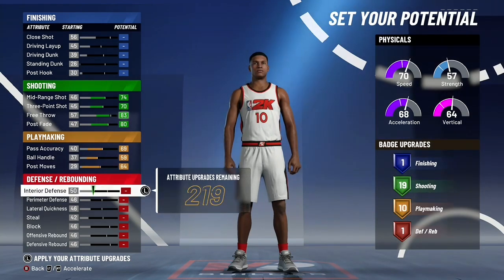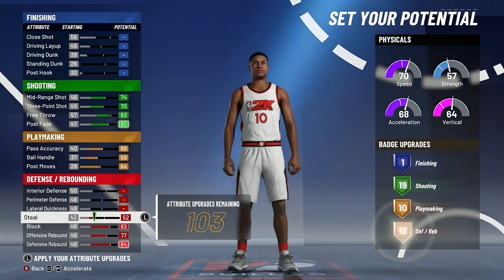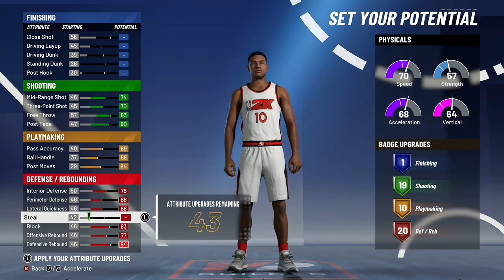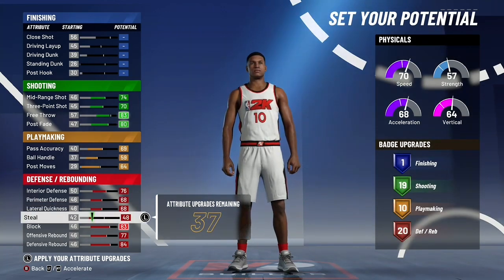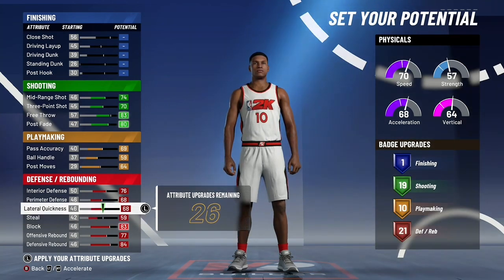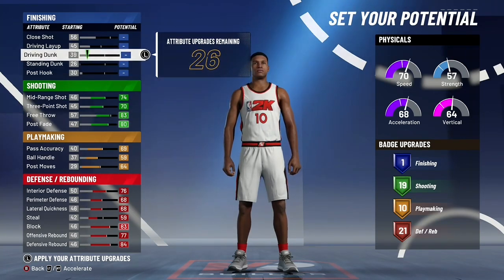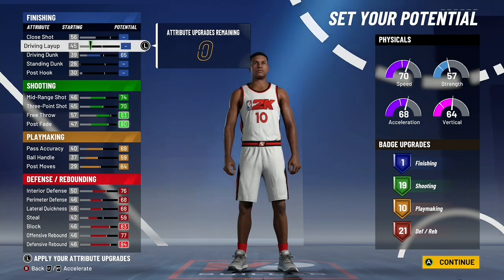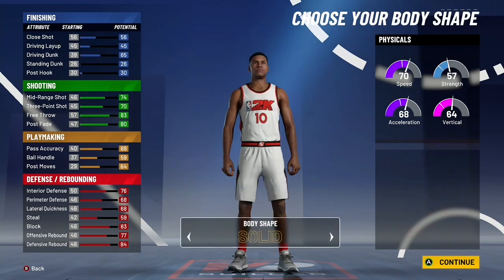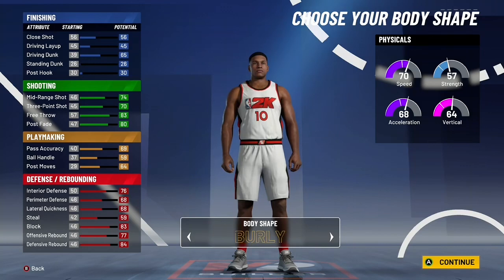For shooting, you want to max everything out and then lower the free throw a little bit. For playmaking, lower the ball handle and post moves, and upgrade everything else. This gives you one finishing badge, 19 shooting badges, 10 playmaking badges, and 20 defense badges. You want to upgrade the steal up to 21, and the driving dunk is maxed with the leftover attributes.